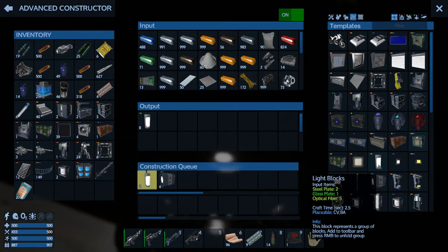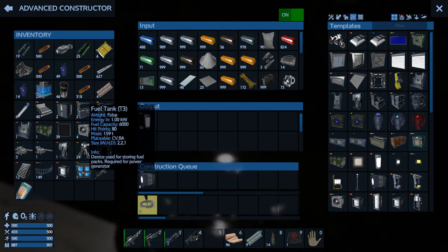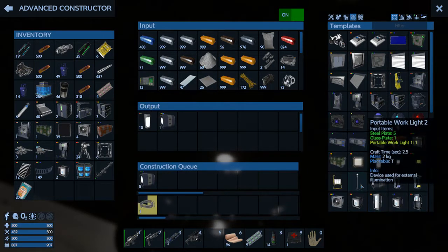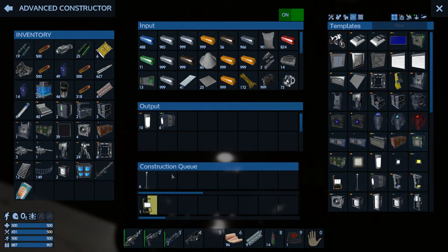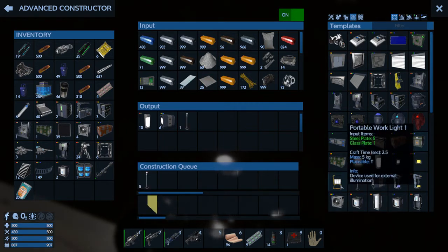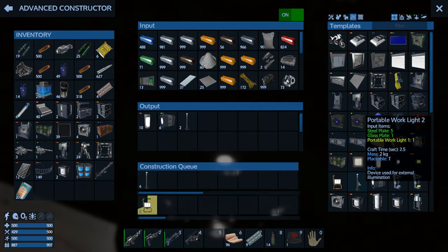Should I just bring a cheap generator along, throw a little bit of fuel into one of these T3 fuel tanks just to power up some lights? Or bring some portable work lights and just place them around in the dirt? I can pop blocks out, pull the dirt up, refill it, and put that on the dirt. Let's make some portable work lights. See that? It utilized a portable work light 1 — so if I had some of those I could throw them in the constructor and it would upgrade them to work light 2.